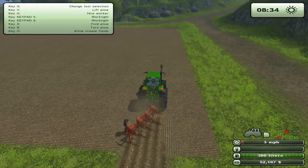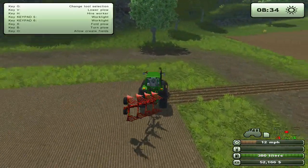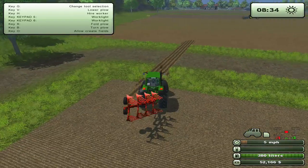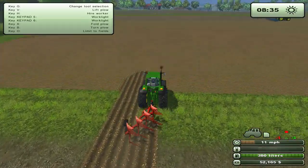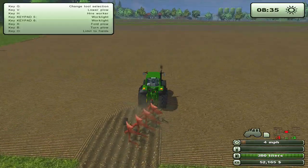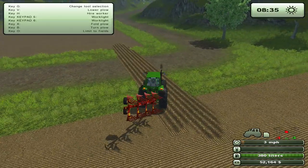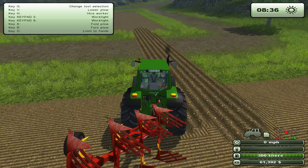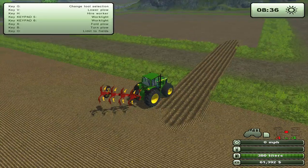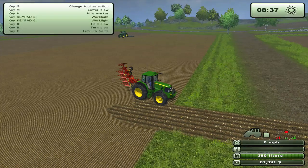There we go — raise it, turn off allow-create. I also have a tutorial on this if you want more details; it just shows you how to allow-create fields. I'll pause the video real quick to go do the golf course mowing mission and be back soon. Welcome back — you can see I now have $61,000. I'll go ahead and speed this up and play some music, so please enjoy.